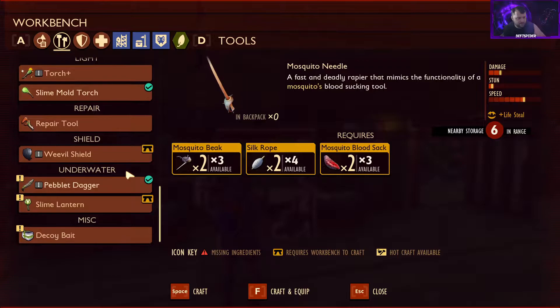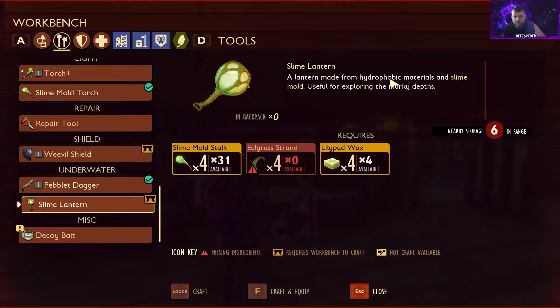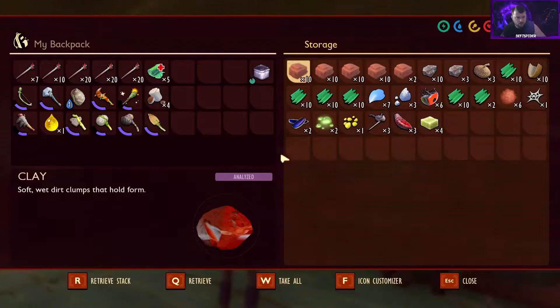We need to make some venom arrows and other things. The pebblet dagger is a handy tool for harvesting aquatic flora or defending against underwater fauna — low damage, high speed. We're gonna need to make one to take underwater. The slime lantern is made from hydrophobic materials and slime mold, useful for exploring murky depths — so we should make one of those instead of a torch.